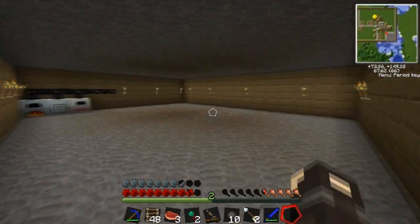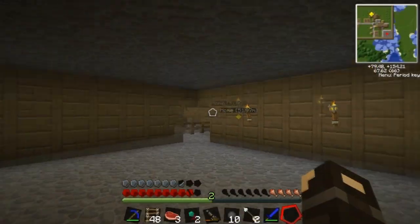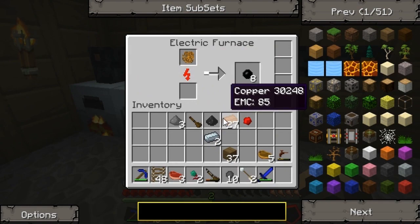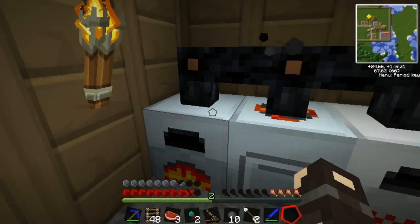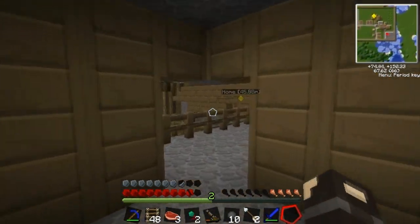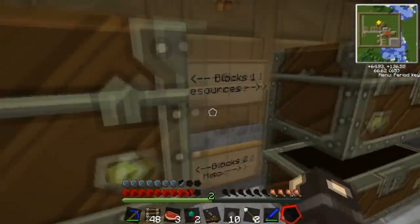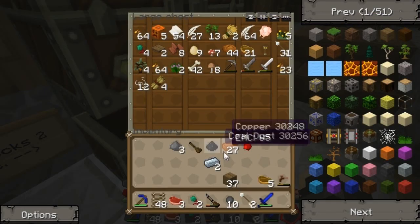Voila! We have the solar panels — wait, where is that coal dust? Oh, I grabbed one on accident — never mind, I got it. What does coal dust do? Don't ask me, I just make it. We have four solar panels. You don't need to charge the batteries to make the bat box. Oh okay, perfect.